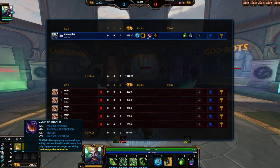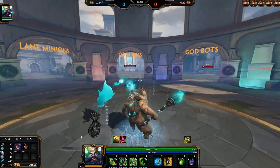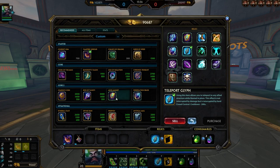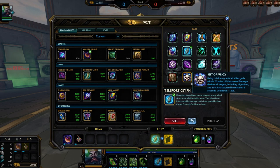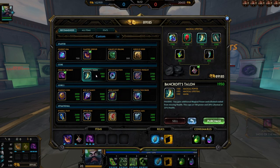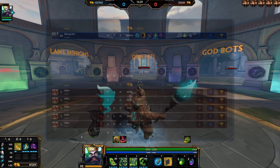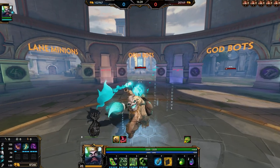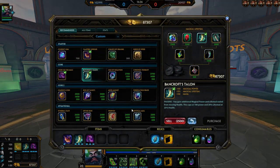You get lifesteal from Vampiric Shroud and Tiny Trinket to sustain in lane. You have 45 power so your clear is decent, and their poke won't make much of a difference since you'll be healing. On my back, similar to mid lane, I'll finish Shoes and then Bancrofts. Even in solo lane your passive gives 40 magical and physical protections, plus you have physical protection from Vamp Shroud, lifesteal from Vamp Shroud, and lifesteal from Bancrofts. So your sustain is more than enough — even if you get ganked by the jungler you have a lot of lifesteal.